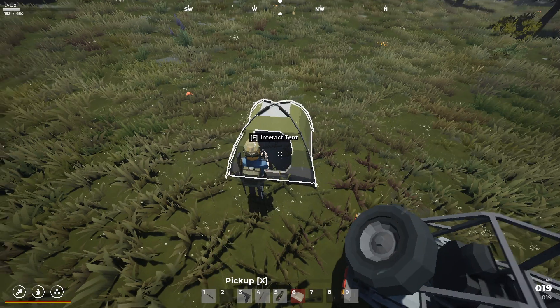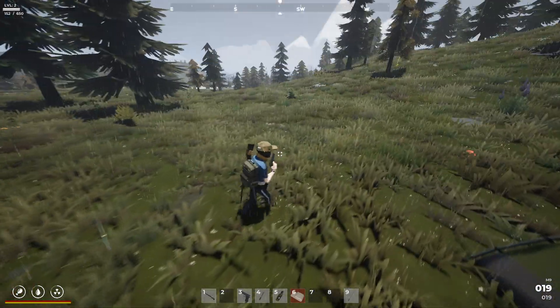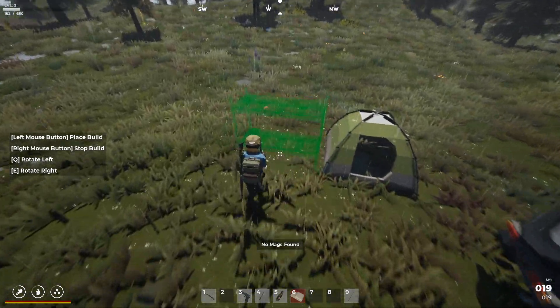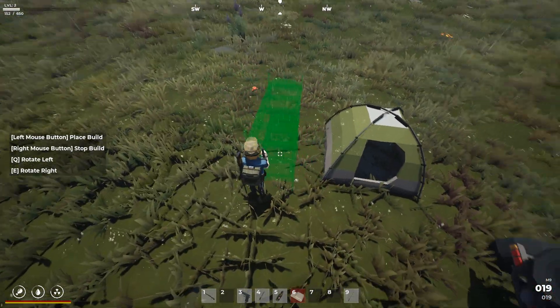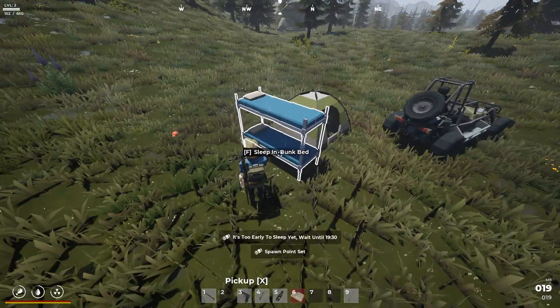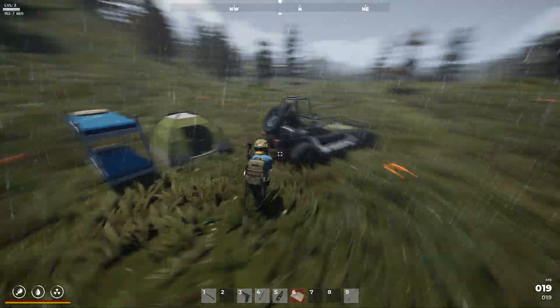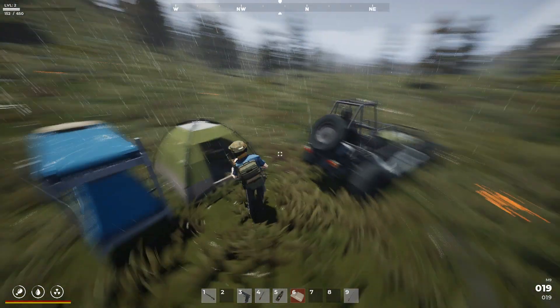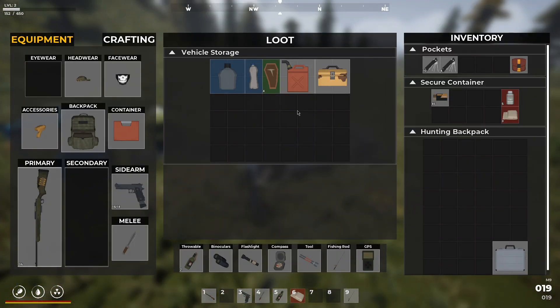Alright, there's everything we're not taking with us. There's pretty much everything we own right now. And we also have our bed. So I'm just going to put this down right next to the tent. We'll just put it there for now. Can I set this as my respawn point? There we go. Spawn point set. Okay, cool. Everything else we have on us, we're going to take except for the 7.62 ammo. We don't really need that. And everything that's in here, we want.